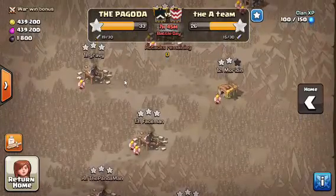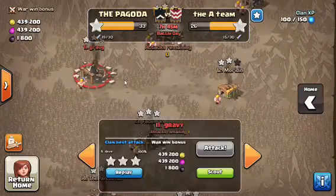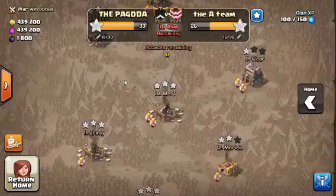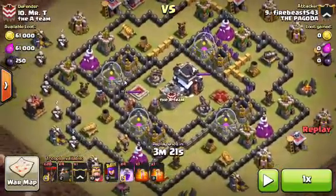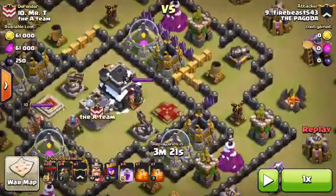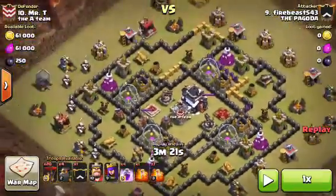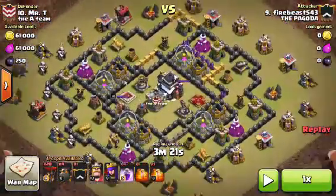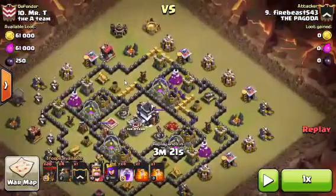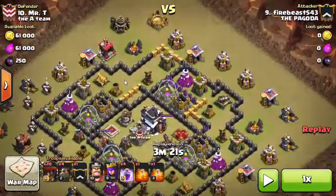I have a three-star clutch with Lava Hound which is really, really cool — you guys got to see this, it's so clutch. Okay, so we're going to go to this one. It's number ten. I was doing a Pencil Lava Loon and I had a pretty good strategy: put three Lava Hounds on that one air defense, two Lava Hounds on that air defense, and just spam all my balloons. But it didn't really work out because I didn't take out this air defense in time.